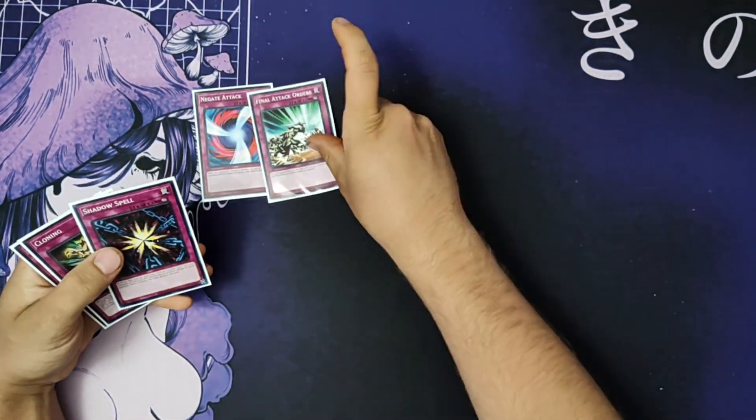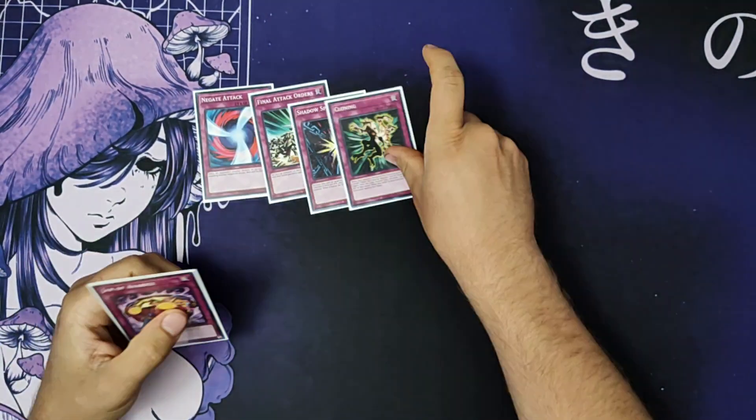For traps we're playing Negate Attack, Final Attack Orders, Shadow Spell, Cloning, and Jar of Avarice.